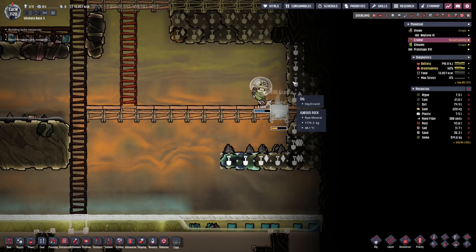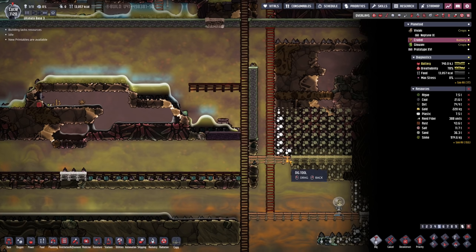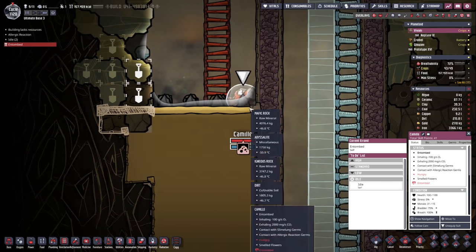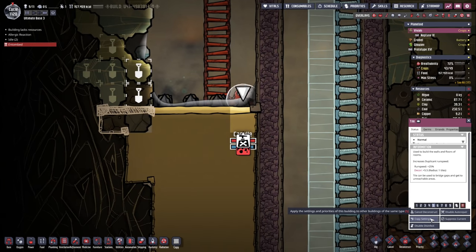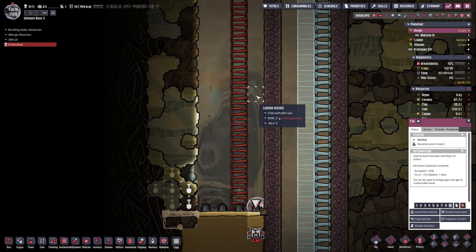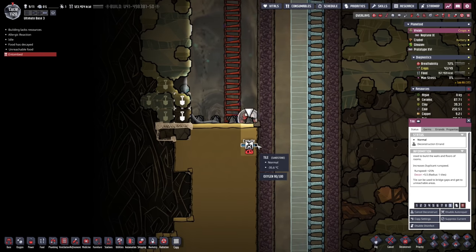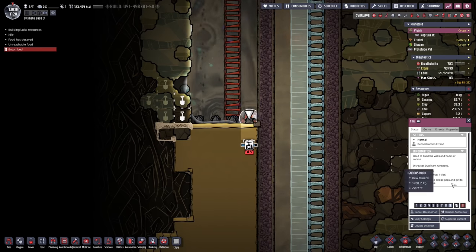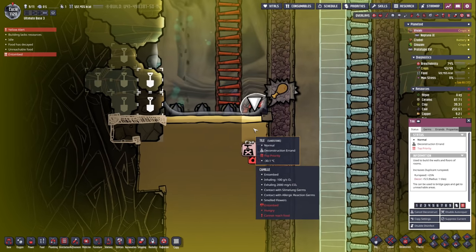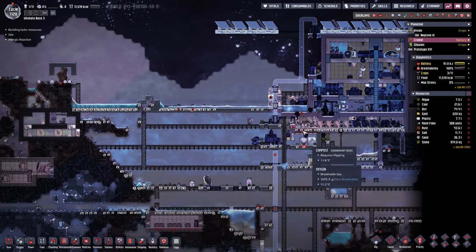In the meantime, Liam can do the good deed here at the bottom of the base. So we're just gonna keep going here and dig everything up. Camille managed to entomb herself once again. By the way, this can also happen with a single duplicate — a lot of you suggested this can only happen if you have multiple duplicants digging, but I've seen it happen multiple times also with just single duplicants, even when they were alone on the planetoid. And the robots just keep on working. I love it.